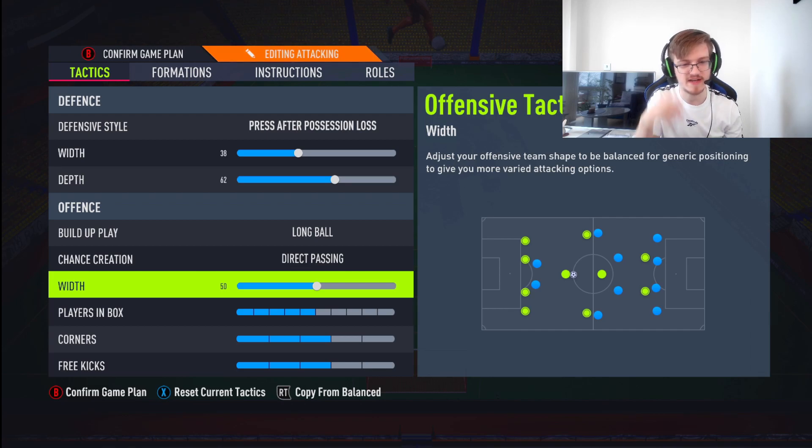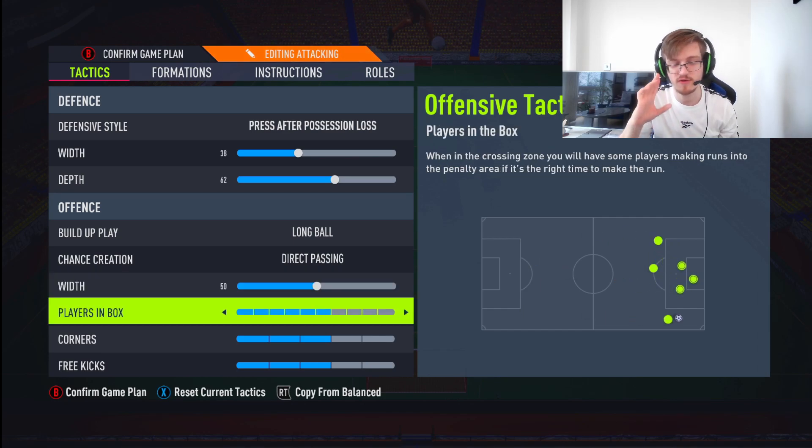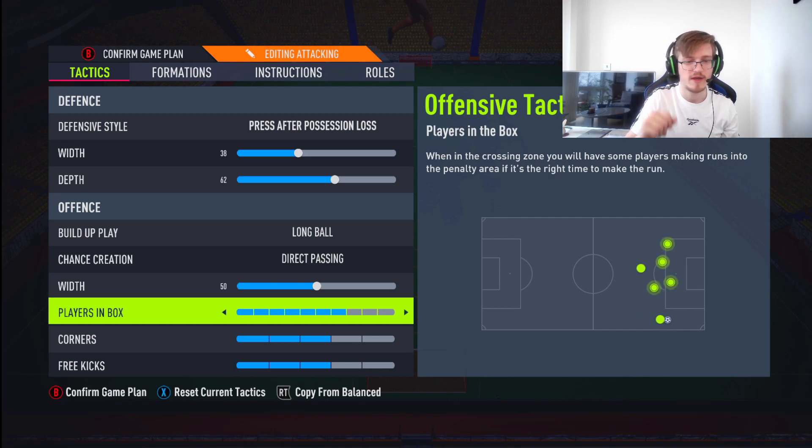Chance creation: we're going to go for direct passing, as always. It just gets your players into the attacking zones you want them in — outside the box, down the wings — and it gets them involved. Width in terms of attack: I'm literally going to keep it on 50, keep it balanced. Players in the box: we're going to push it up to 7, because I want as many players in there as possible. If you feel like you have too many players committing and can't get the ball back quickly, put it on 6 — that'll work as well.